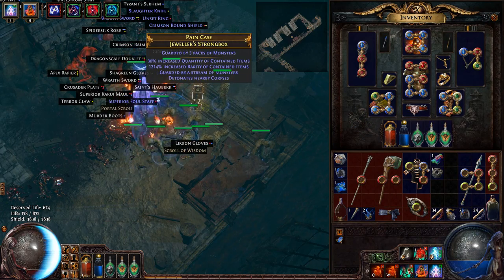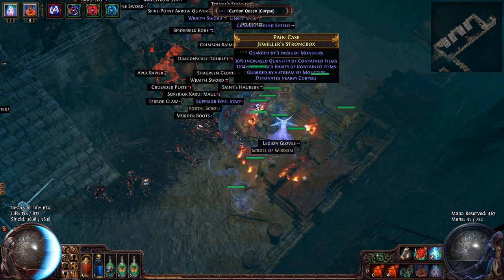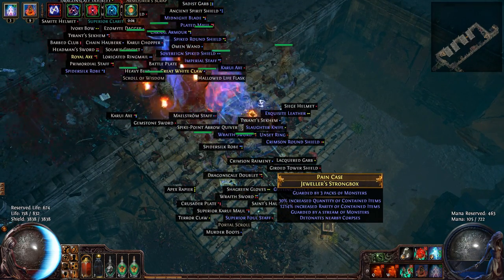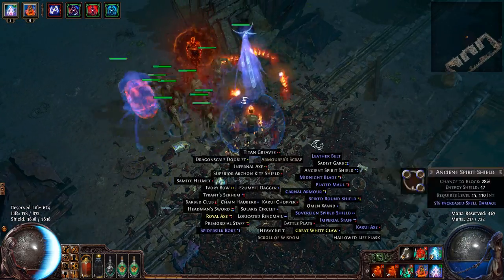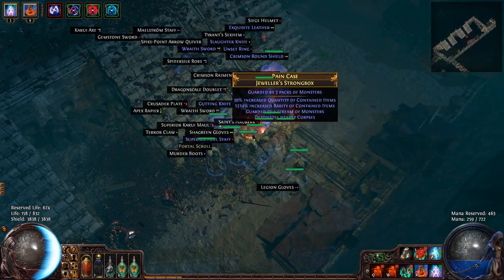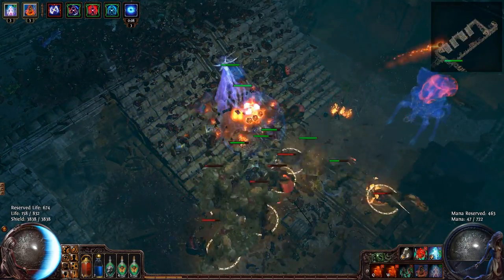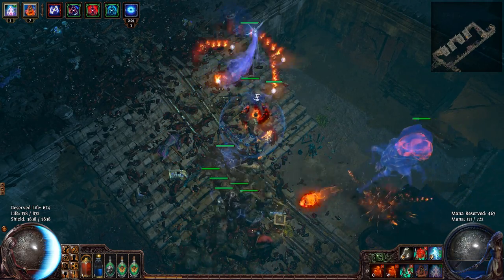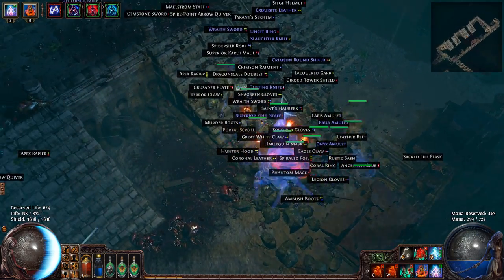Let's open this one — but wait, it detonates nearby corpses. There are a lot of corpses nearby. I'll res my Carrion Queen spectres. With my awesome desecrate ability, this is not even a problem because I do this all day. I also want to take that Clarity gem — I love Clarity. Now I need to bring all my minions near the strongbox and then just open it and run. It detonates after a delay, so now I'm resurrecting everything. We got a turquoise amulet and an opal ring — pretty pleased with that.